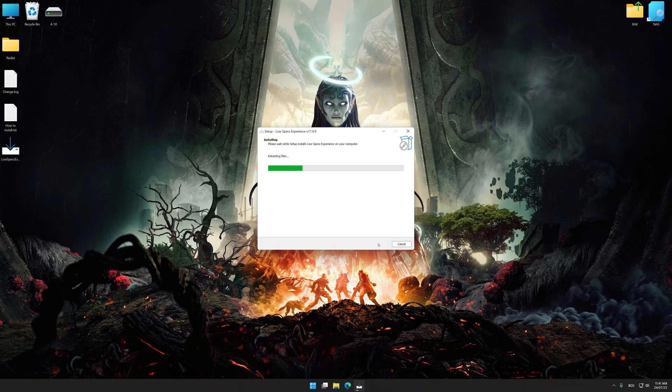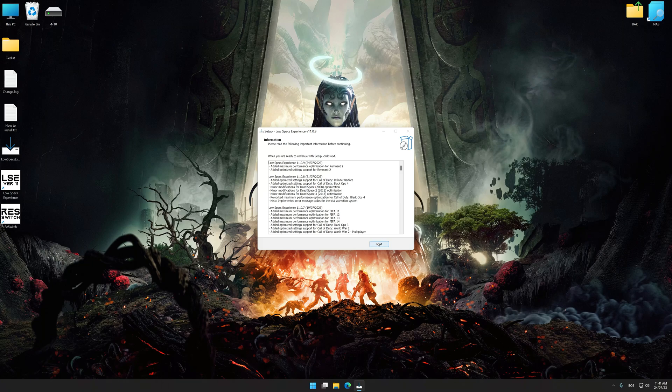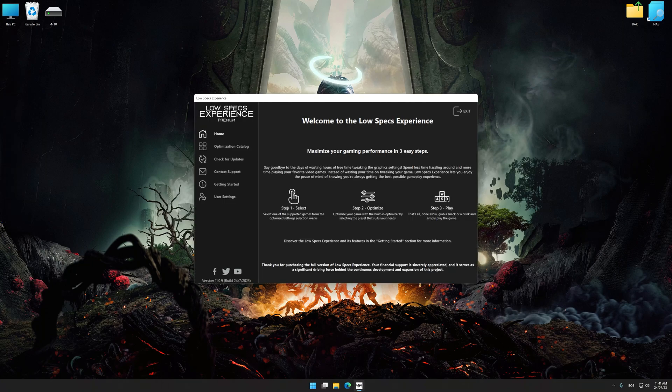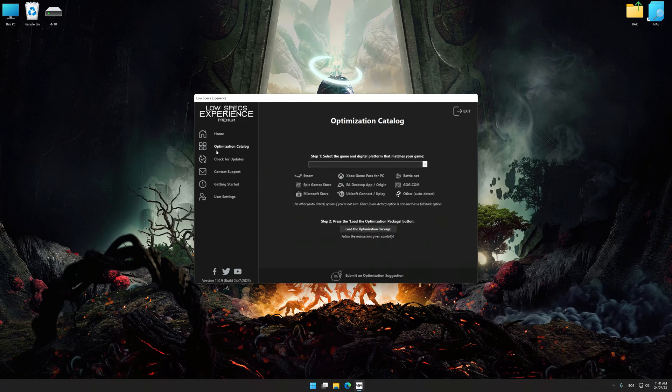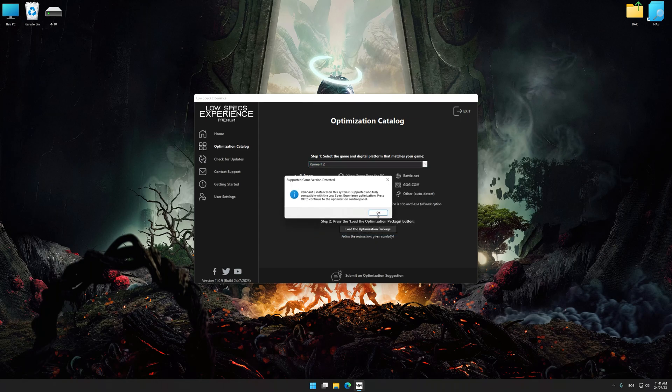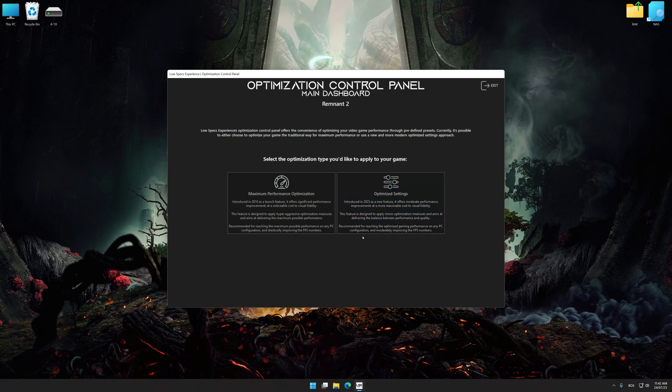First of all, start the installation process for Low Specs Experience. Once the installation is complete, start it from the newly created Desktop shortcut. Now, select the optimization catalog, select the applicable digital platform, and then select Remnant 2 from the drop-down menu. Once done, press load the optimization package. Low Specs Experience will automatically detect a supported game version on your system. Press OK and the optimization control panel will load.